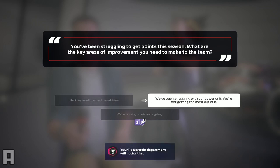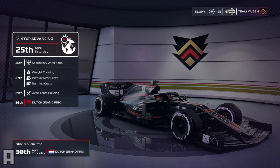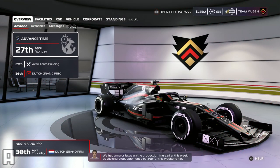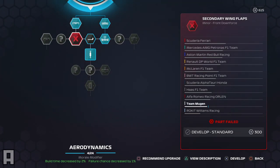I decided to go for our powertrain department, which is probably a mistake. And as you can see, that's had quite an impact - the morale has gone from good all the way down to poor. It shows you those interviews, whatever you say in them can really have a massive impact on the overall team morale. Another negative thing to come out of this is that our aero part failed quality control. That was a bit of a bummer, meaning we're going to have to spend some more resource points on getting that on the car in time for the Dutch Grand Prix, costing us 300 resource points.